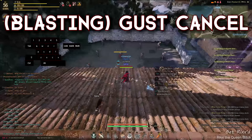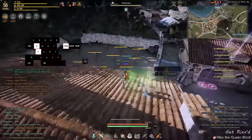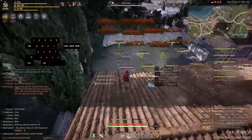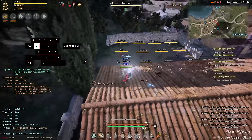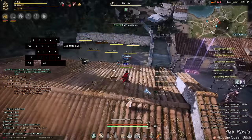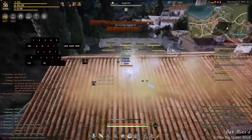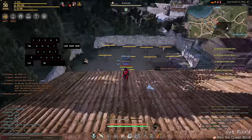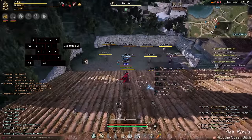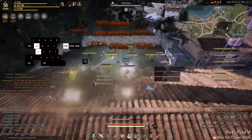Blasting gust cancel, or gust cancel. Your gust cancel will look like this — if it doesn't, you're doing it wrong. Firstly, hold Q. Secondly, hold A or D. And then finally, hold left click. Don't let go of anything; just hold everything and it'll be fine. Alternate between A or D if you want to switch your movement back and forth. You can use gust cancel on a number of mobs to gain mana quickly.